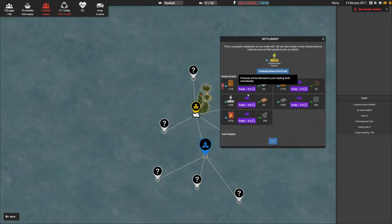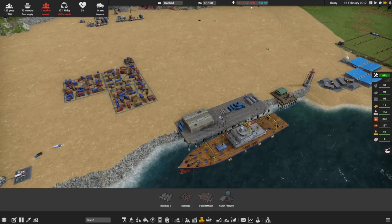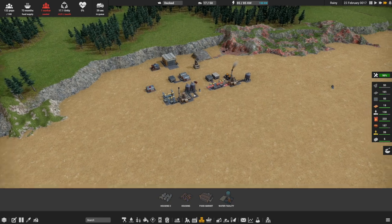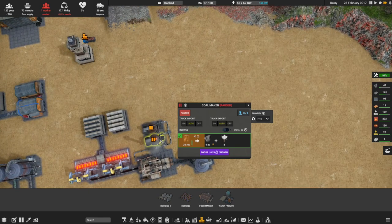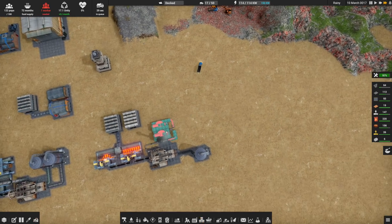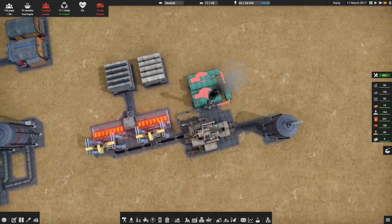What I'll have a quick look at is whether we can grab a little bit of concrete. We do need to provide ourselves with some extra power at some point. I'm also not going to use these anymore, so I'll get rid of those things so we can reuse those materials - I'm definitely not going to use them for coal production anymore.